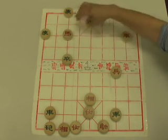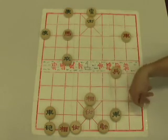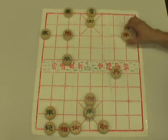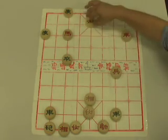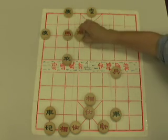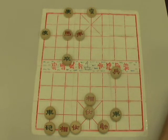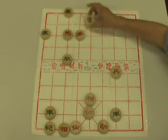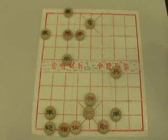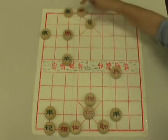If green hadn't done that — say he had moved anything else — it would have just been checkmate. So he really has no choice but to do that. We capture that advisor, and the general moves up one spot, kind of anticipating the end.